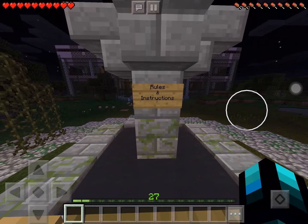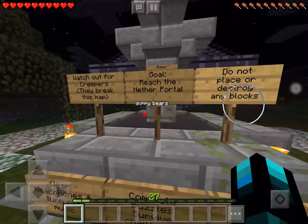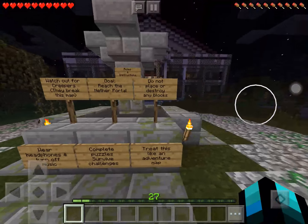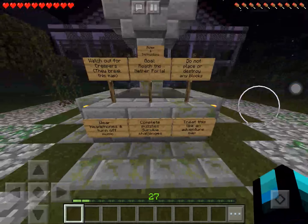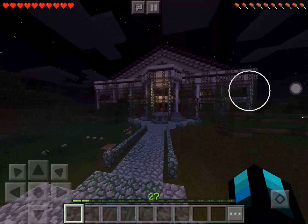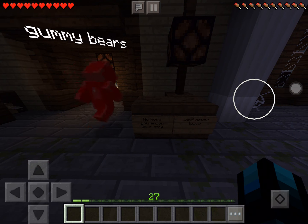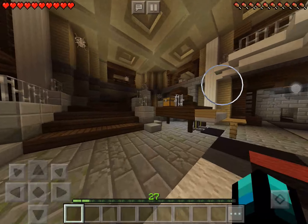Rules and instructions: watch out for creepers, they break the match of course. Go reach the nether portal. Do not place or destroy any blocks. Wear headphones and turn off music. Complete puzzles, survive challenges — treat this like an adventure map. Okay, quickly let's go through — oh there's the chest!